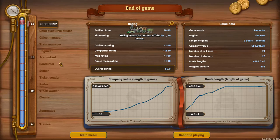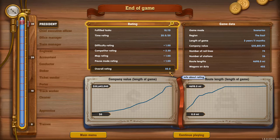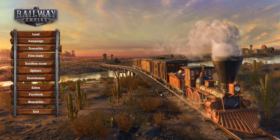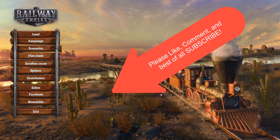We got our president rating — 10 out of 10 on tasks, 20 out of 20 on timing, took us three years and eleven months, and we got a perfect score of 50. That's as high as you can go in normal pause mode. I hope there was something in that to help you play Metropolis, and I hope you'll join us for our next Railway Empire video.